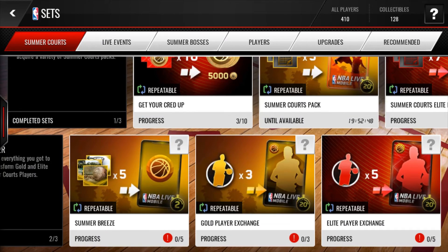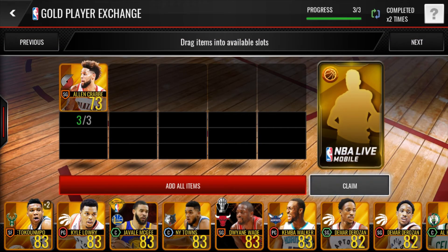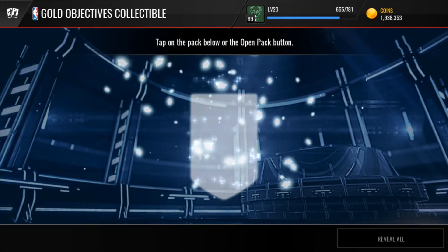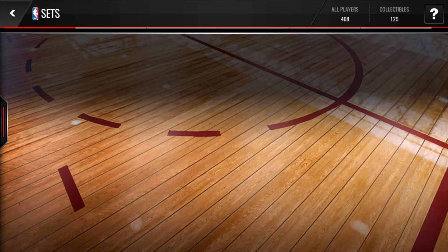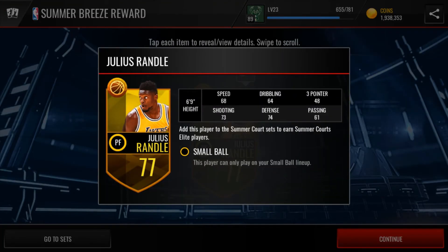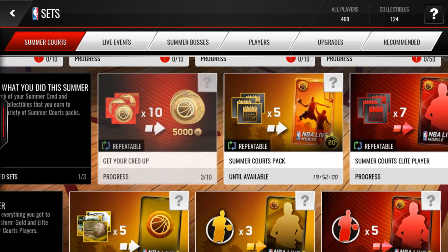Sets are a great way to make coins, especially these timer sets. Skip the elite player exchange — that one is not so great. But the gold exchange is worth doing; you'll make some coins off that, and you can do it every 20 hours. I just got a player straight from completing the set, worth 12.5k. There's also a set that gets you credits toward a Bernard King. That's 12,500 coins right there — it's really that simple.